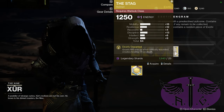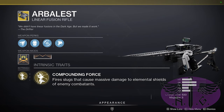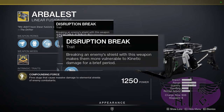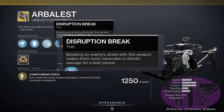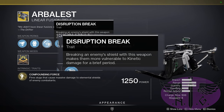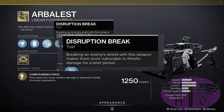Let's dive right in by taking a closer look at the weapon. The weapon is the Arbalest. The exotic perk fires slugs that cause massive damage to elemental shields of enemy combatants. The other perk, Disruption Break, means breaking an enemy shield with this weapon makes them more vulnerable to kinetic damage for a brief period. This means you can use one shot to take down an enemy shield, and the next shot does increased damage since the Arbalest is kinetic.